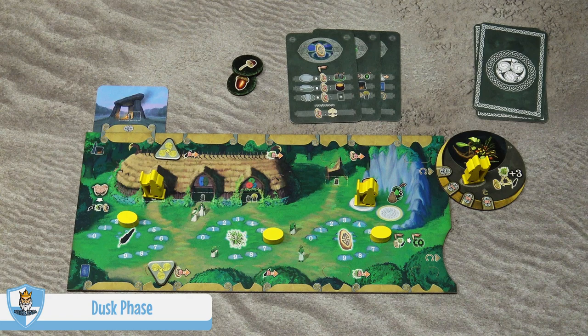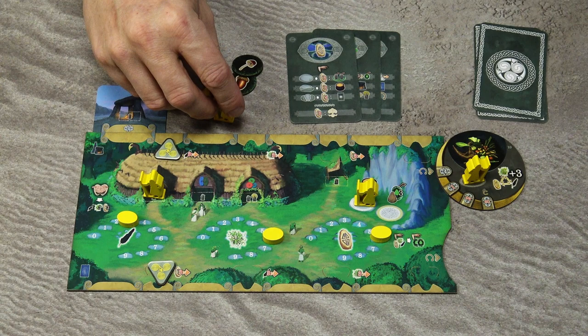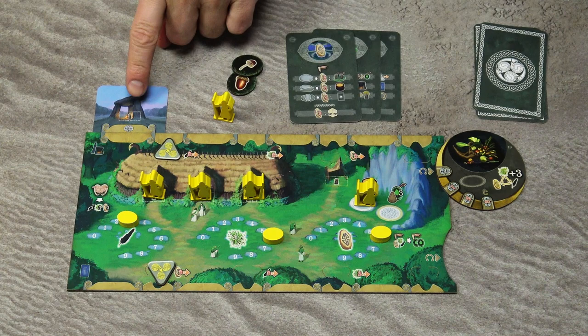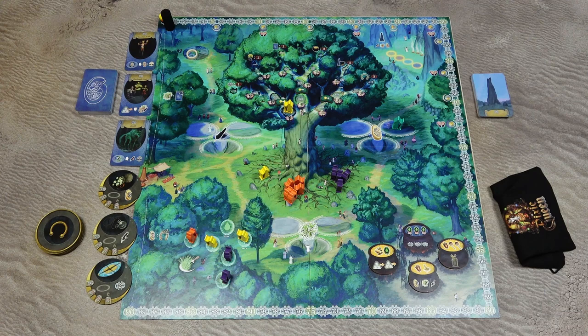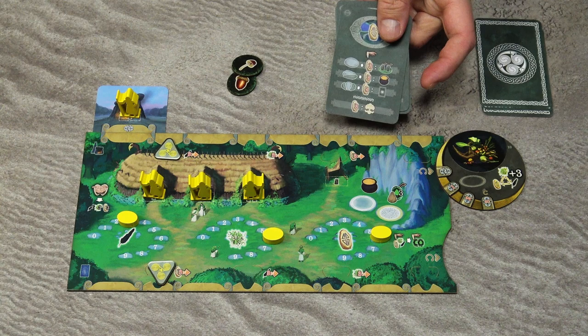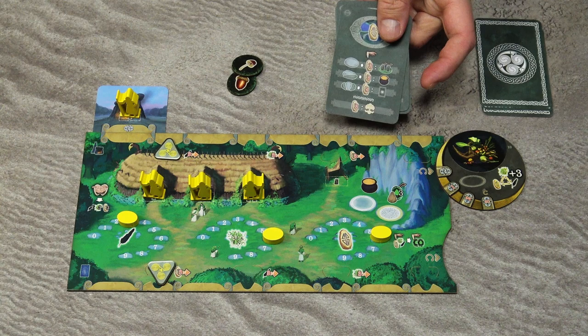The last phase of the round is the dusk phase — an administration phase and preparation for the next round. First, you will return all the druids back to your player board. However, for each druid you must have a resting space available. If you don't, those druids will be returned back to the roots of the oak. Druids from the forest also come back to the roots of the oak. You will also take all the mood cards you have played back into your hand. There are some additional administration steps I will talk about later in the video.